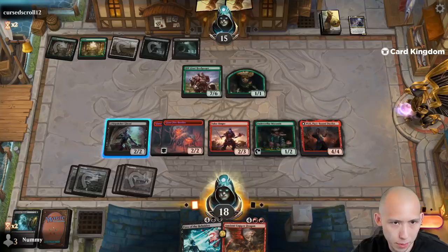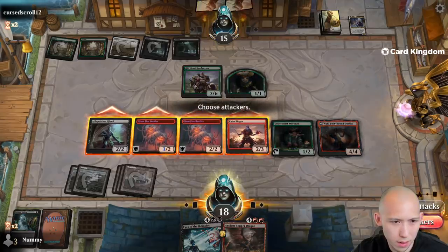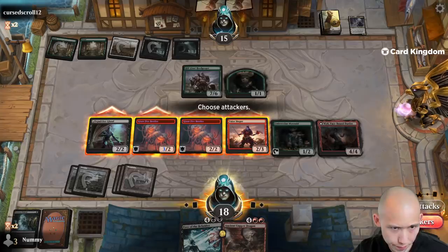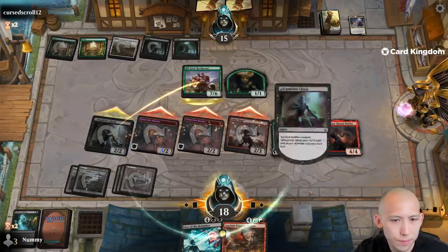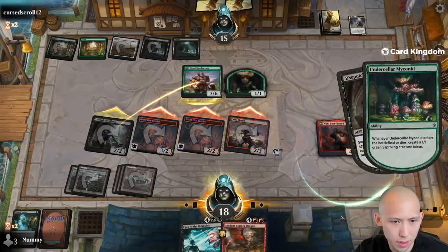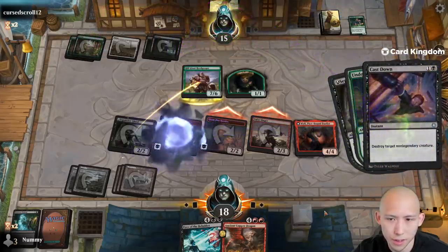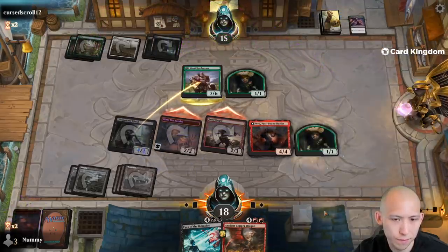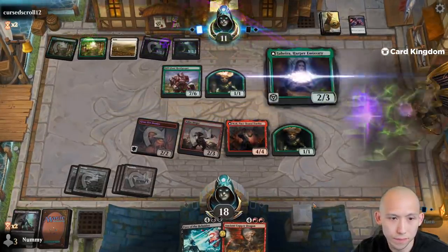Do I want to attack here with all these four? Don't think that's a bad play. If we get to eat one — probably the Valor Singer — I think I'll trade the Valor Singer for upwards of nine damage here. So we're gonna sack their Myconid, get a 1/1 token, get in for seven. Sure, that's fine. Another Jaheira.